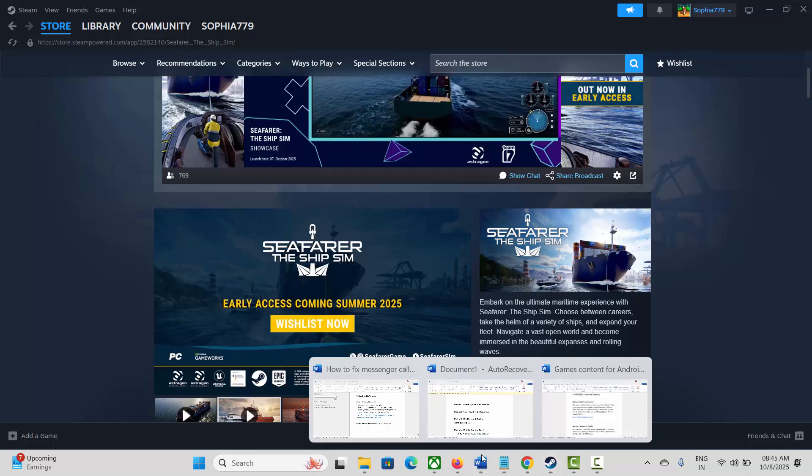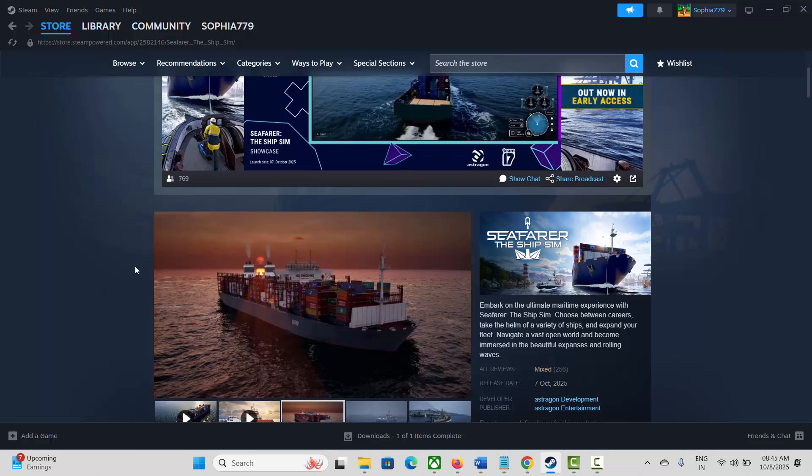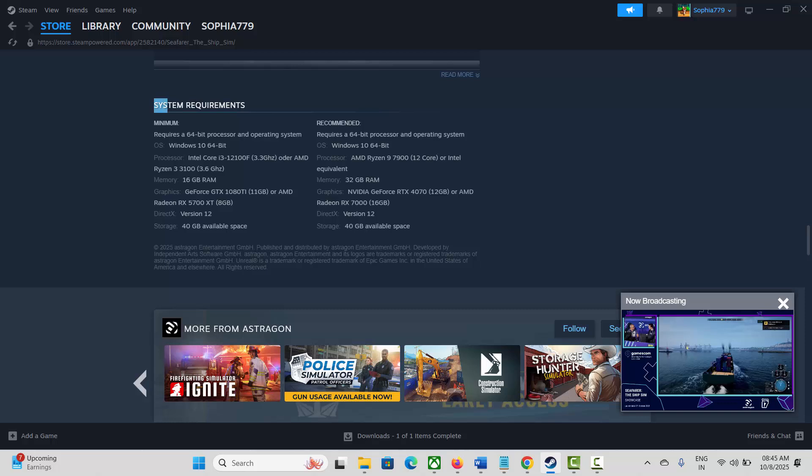The very first method is to check system requirements. For that, go to Steam and search for the game, then scroll down and here you can find the system requirements to play the game hassle-free. Make sure your PC meets all these requirements, and after that try to launch the game and see if it's working.